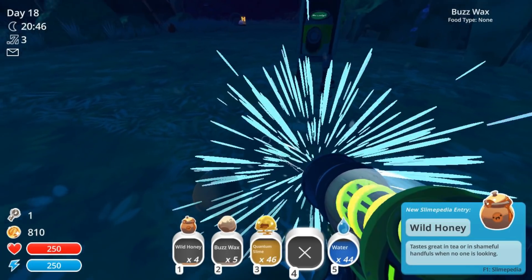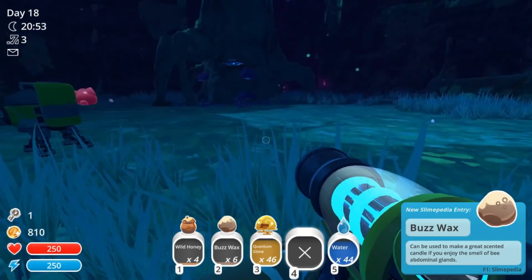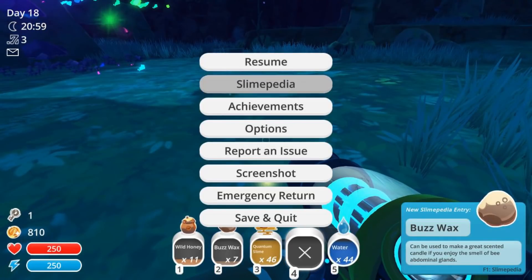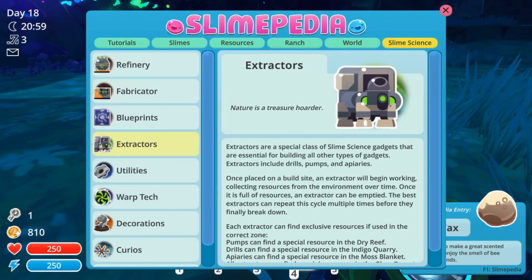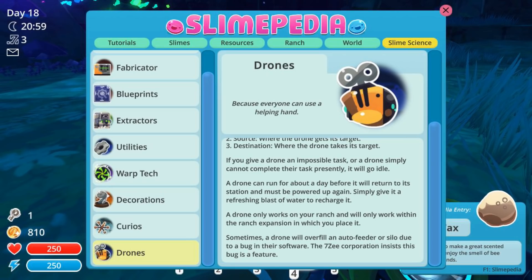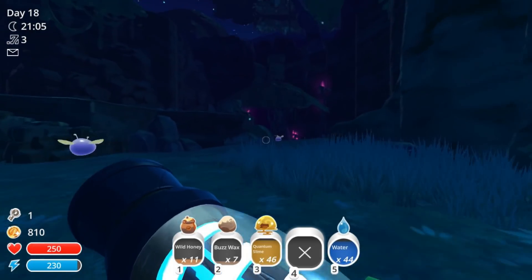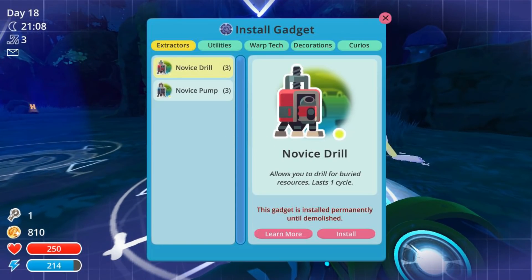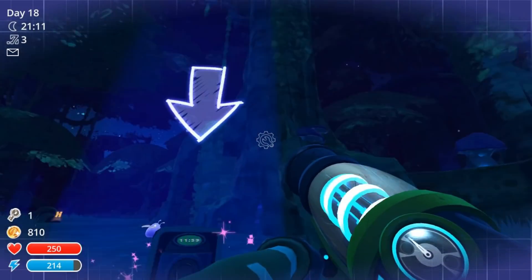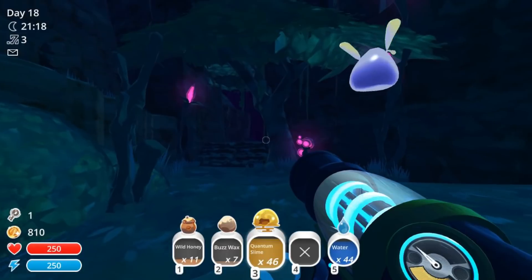We might actually put a drill here as well because I think we need some honeycombs. We got beeswax, I think that's what we needed as well. Let me check the Slimepedia — Slime Science — can we see what they need to be built with? Let's put drills here anyway. A novice drill here and a novice pump — 12 minutes for both of those. We also still have these quantum plorts.